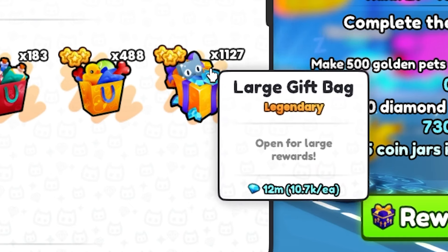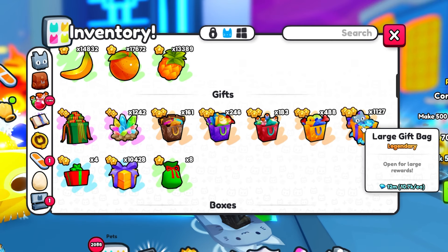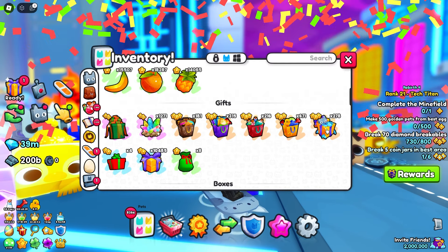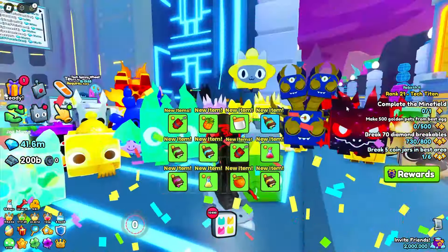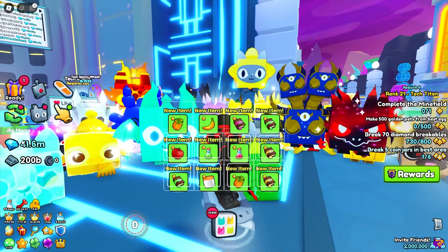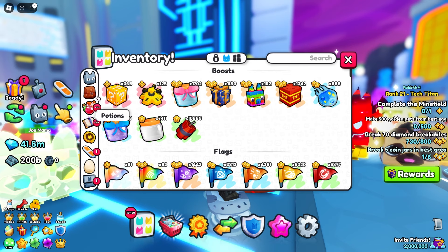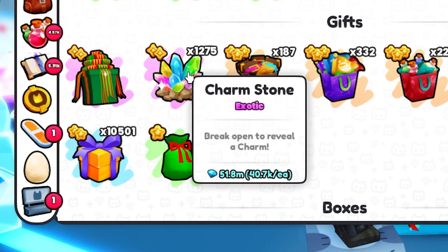The large gift bags are worth about 12 million total — you can see it on the bottom. If we get more than 12 million off this, it shows you should probably just buy these up in the plaza. We're getting a lot of charm stones — up to 36 mil, 39 mil, with about 100 more to go. We got almost 12 million worth of diamonds back plus a ton of free items and charm stones, so we definitely got more than what we paid for.